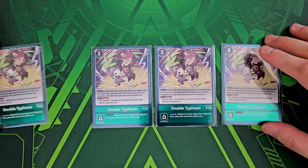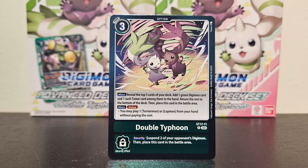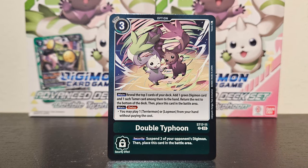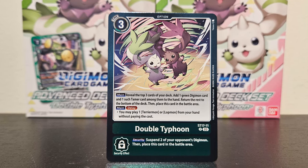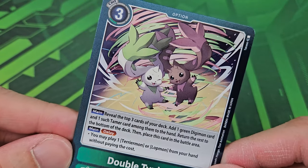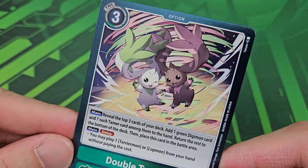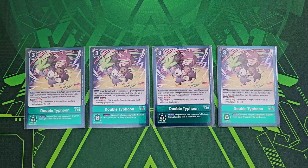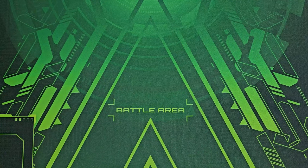Now let's talk about options. The brand new Double Typhoon — essentially what the set is named after — is a very important key searcher card. With four copies of this plus four copies of Terriermon plus two copies of Lopmon, you have ten searchers in the deck. You want to search for consistency and have a really good early game plan. Its security effect suspends two of your opponent's Digimon and places in the battle area — a great defensive card and security bomb.